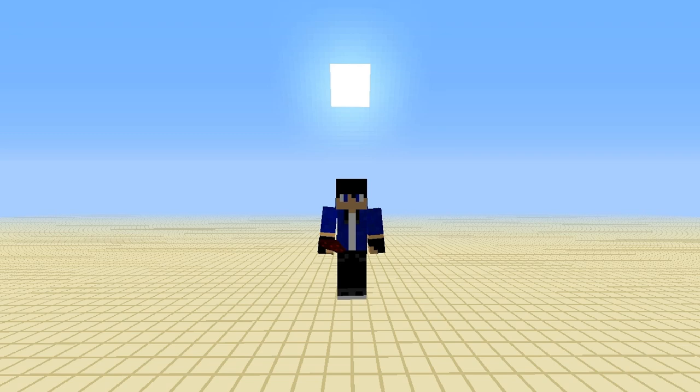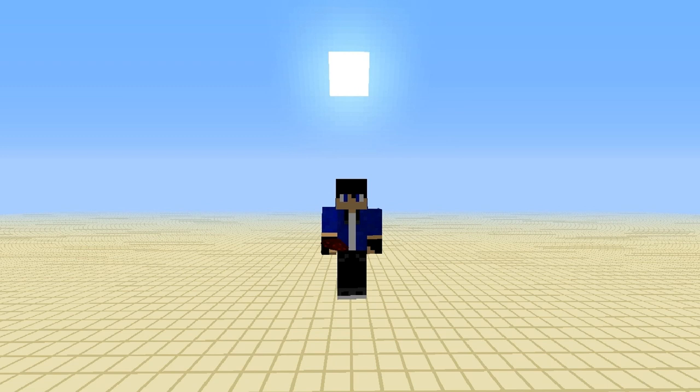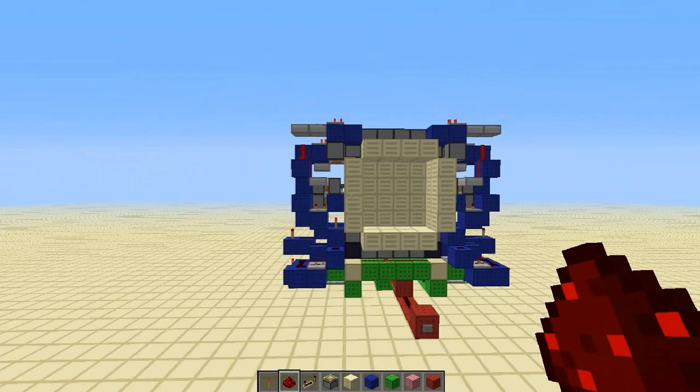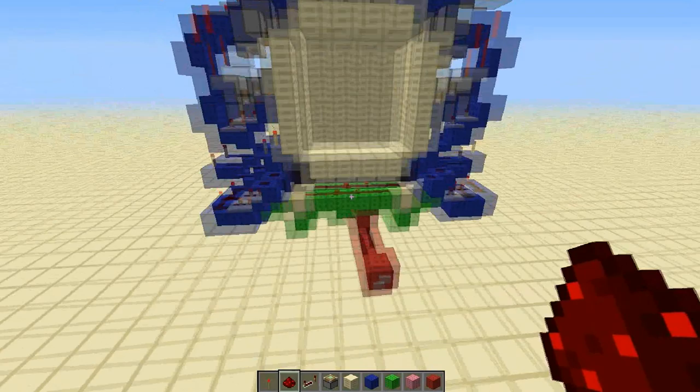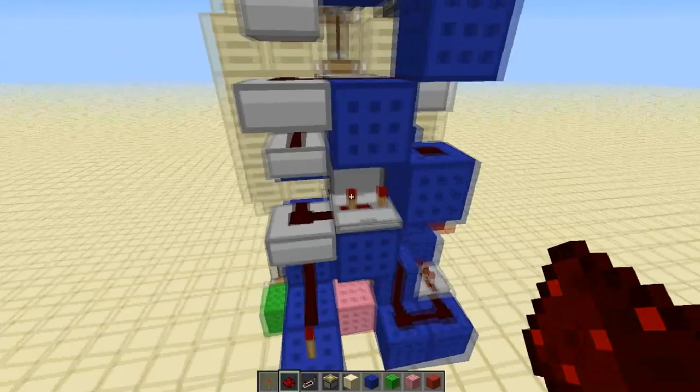On my 3x3 piston door tutorial — there should be an annotation link on the screen to go to that now — I told you guys that I'd be working on a 4x4 door for you guys, and here it is. This is the door right here. It's as compact as I can make it; I'm not sure it could go any smaller, but this is how I did it and I think it's pretty compact. The opening time is approximately 2.2 seconds and the closing time is 1.4 seconds.